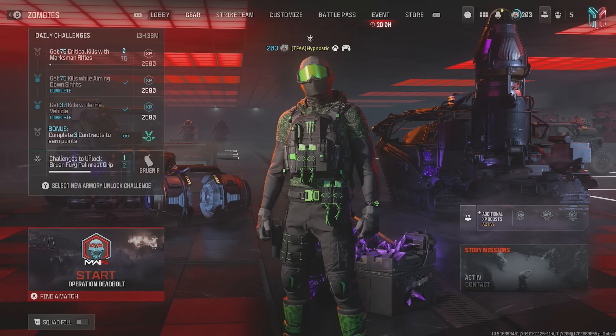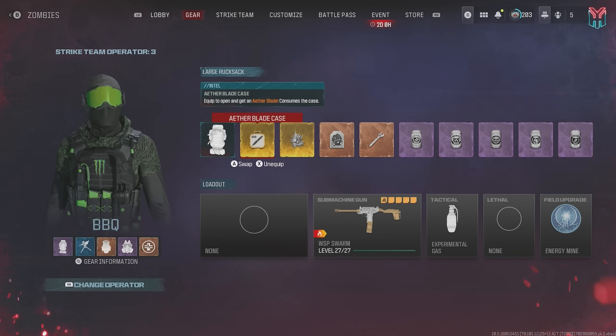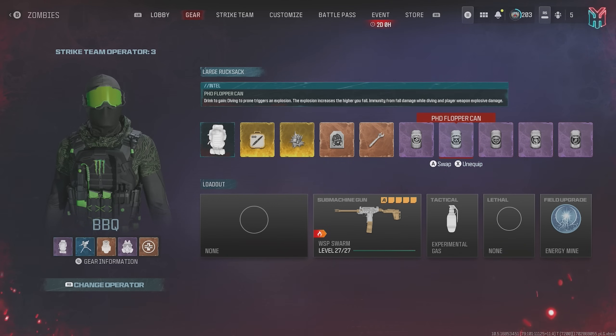And of course the 100 round drum mag attachment so we effectively have 400 rounds once pack-a-punched. In terms of items, we've got the Aether Blade which is recommended but not necessary. A Flawless Ethereum Crystal to get our weapon to pack-a-punched tier 3 right away. Golden Armor Plates so we don't have to worry too much about armor during the fight. A Legendary Aether Tool to upgrade our weapon to Legendary Tier for increased damage output. For perks I opted for Juggernog, PhD Flopper, Death Perception, Speed Cola, and Stamina.